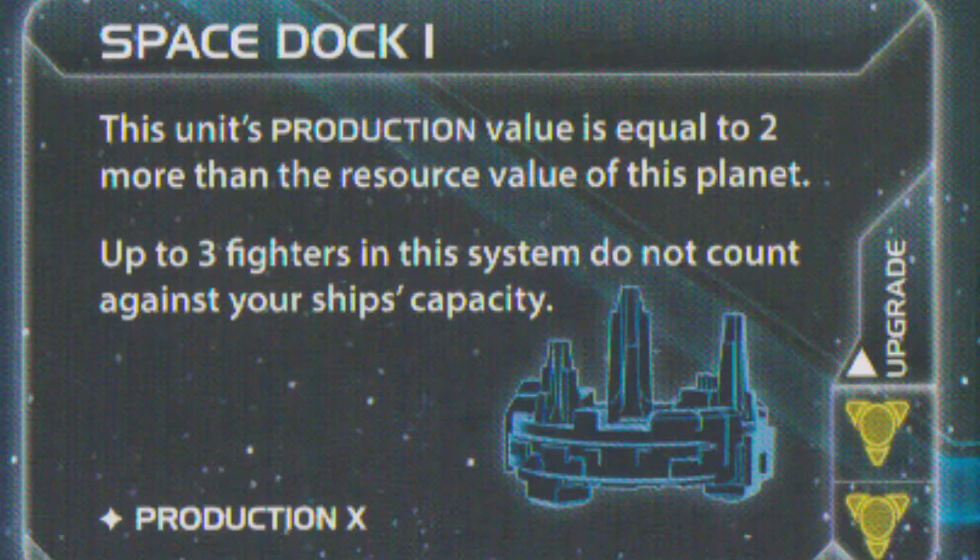If you wanted to improve that, you can upgrade to a space dock 2. If you look at the bottom right of the space dock, it has two yellow triangles and an upgrade symbol with an up-pointing arrow. The up-pointing arrow on all of these sections means that if you upgrade, something will improve. The two yellow triangles each represent technologies — there are four colors of technologies — basically saying you need two yellow technologies in order to research space dock 2. When you upgrade your space dock, its base production value goes from two to four. So instead of your planet's resource value plus two, it becomes resource value plus four. On a home planet of resource four, you can now build eight units instead of six.